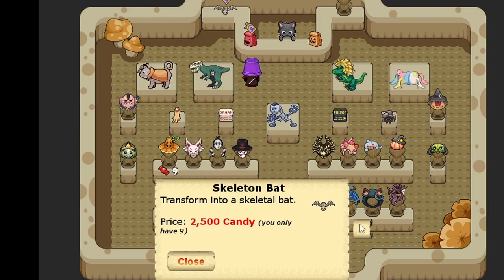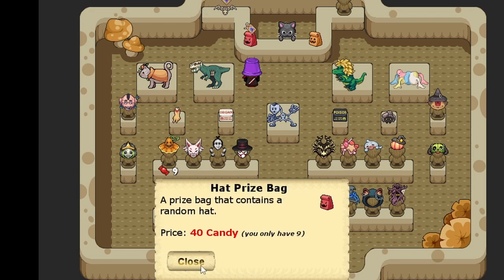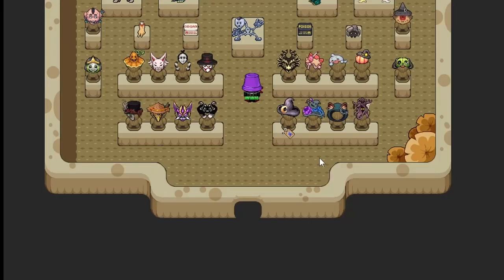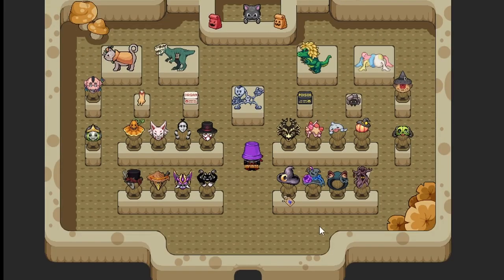They have the bat skeleton, a cat umbrella, and a book. They have hat bags for 40 candy, item bags for 50, and a golden shroom crown just to flex how much candy you got. The Candy Shop this year was really, really good — the hats are pretty good, some cheap stuff, some expensive stuff, and there's a lot of items this year.